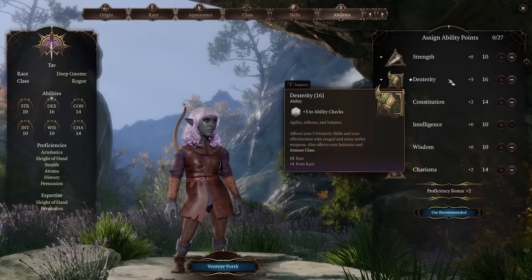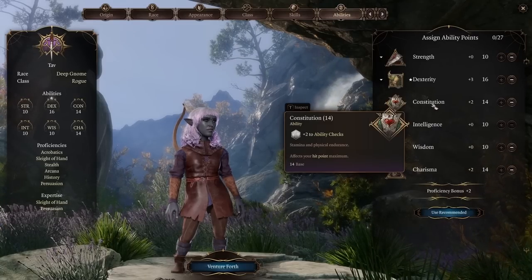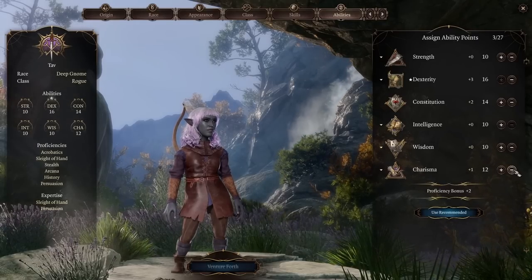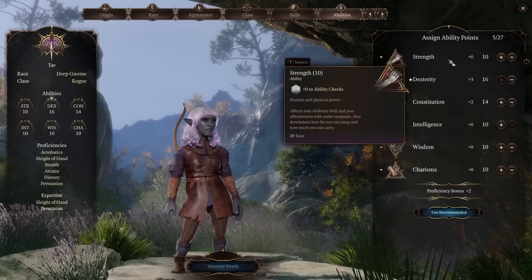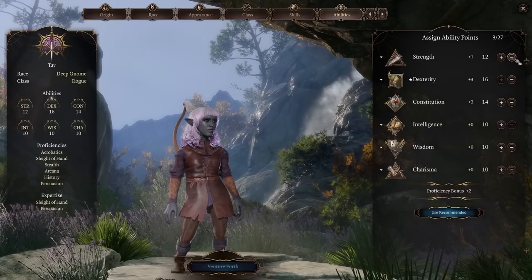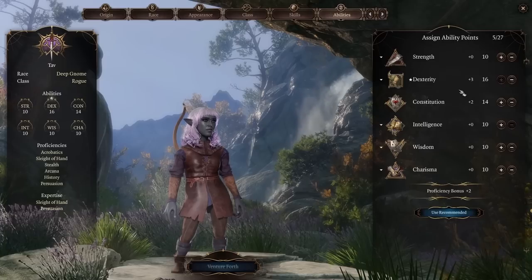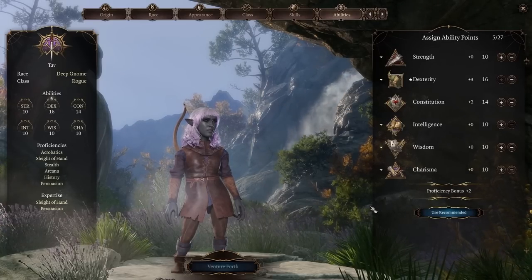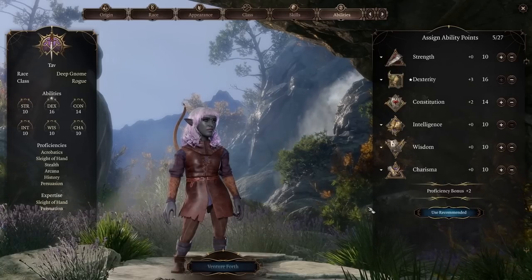Dexterity as hard as possible, a bit of Constitution, and then whatever suits your play style. I haven't professed much for Strength Rogues, but by all means you can do it — it can and does work. You just need to make sure you're using your melee attack for your Sneak Attack. I'll show you Sneak Attack next — what you can and can't do with it — and then on to the rest of the levels.